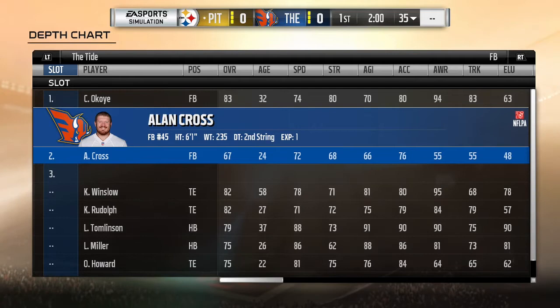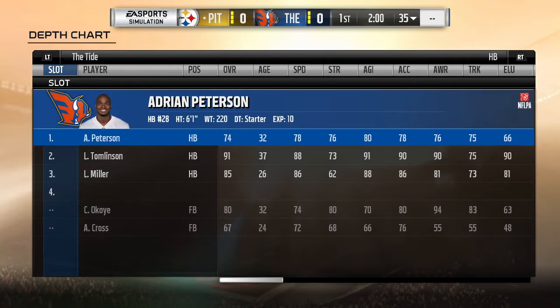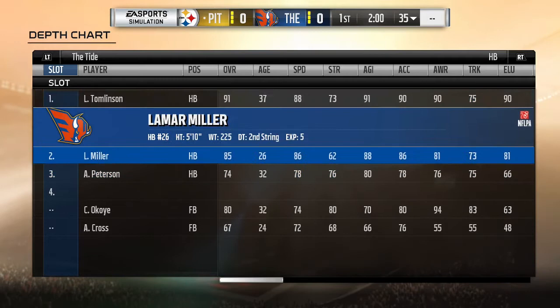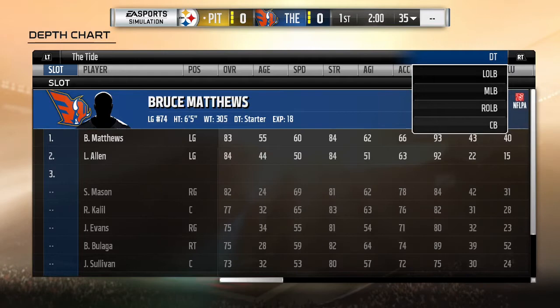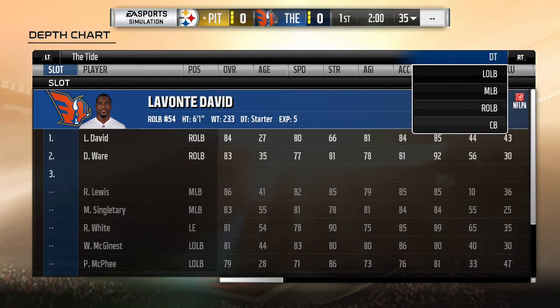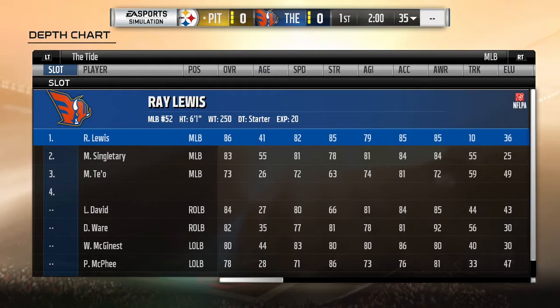For my halfback, I have Peterson but he's only a gold 74, and I have a 91 Tomlinson. So I click him, click him, and put Peterson at third. I also put Miller up to second so I have my two best backs starting and Peterson is third. For middle linebacker, I have 86-73-83, so I swap the 73 and the 83 — now I have 86-83 on the field instead of 86-73.